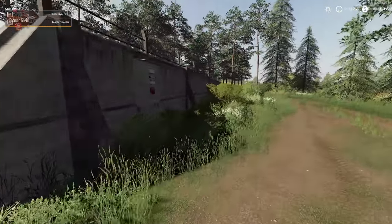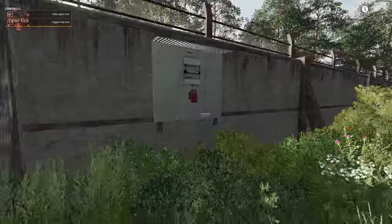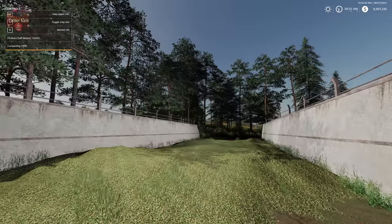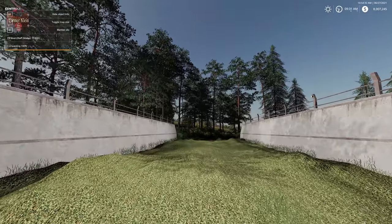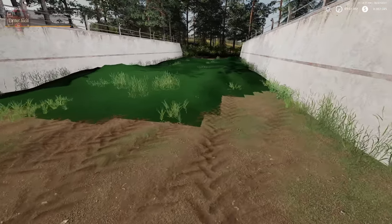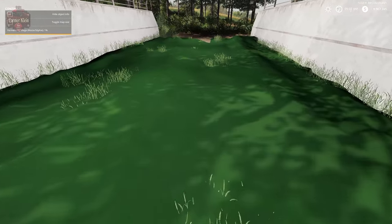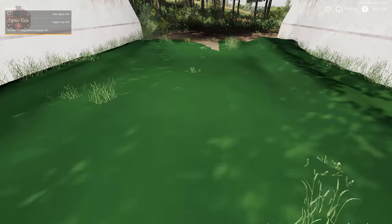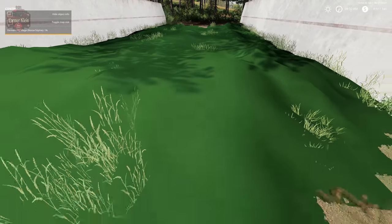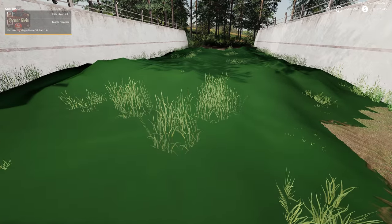It should be noted that on this particular bunker, there is a light switch that you can turn on and off to activate lights on the sides of the bunker. And then, just like normal, you would come up here and blanket the bunker. This particular map has nice green tarps to cover the silage. Time needs to pass and then we will have ourselves silage.